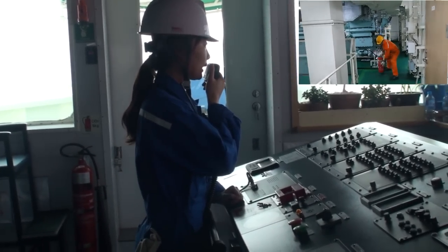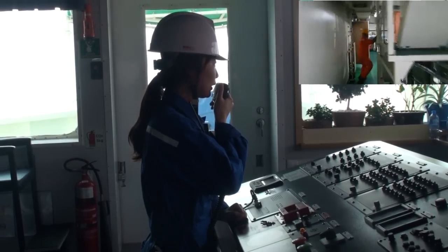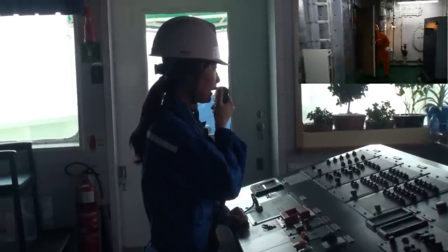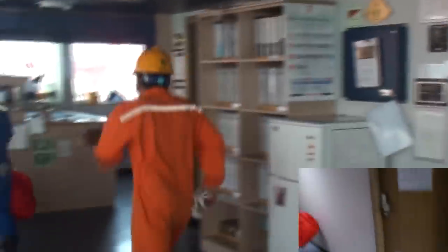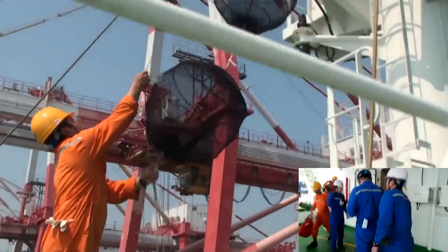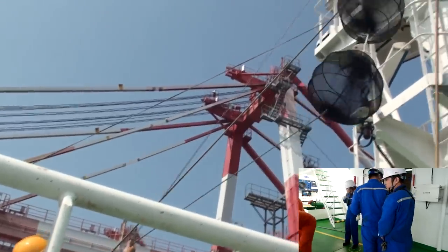The onboard announcement contains information on fire location, fire size, and fire class. Persons in the engine room escape through the escape trunk. All crew muster with personal equipment for firefighting, including immersion suit, according to the muster list. The captain commands directly from the bridge and instructs to hang shapes on the bridge mast.